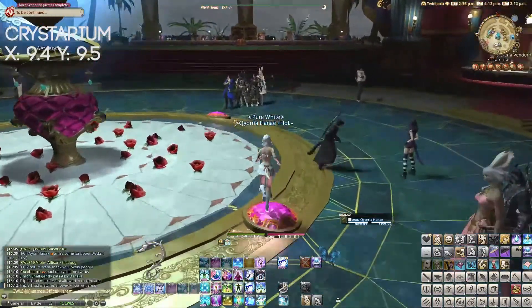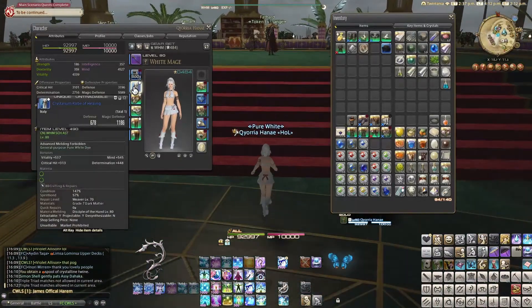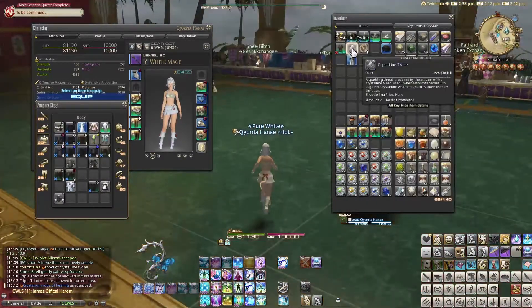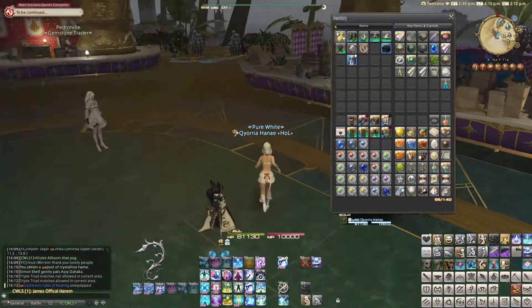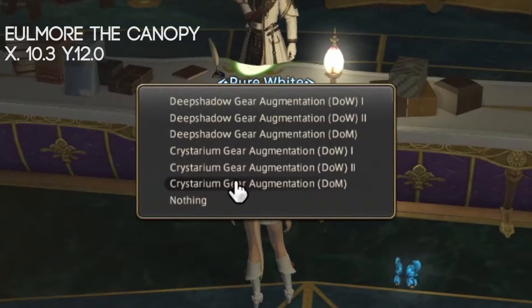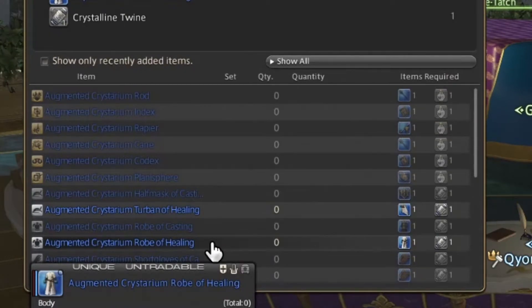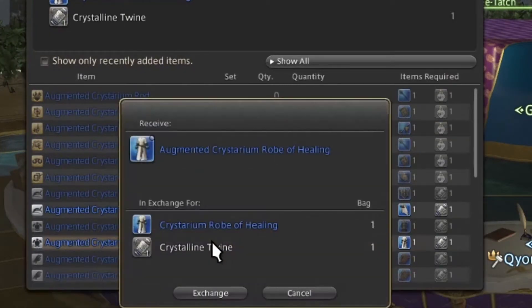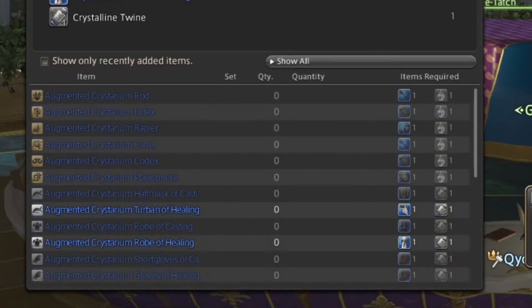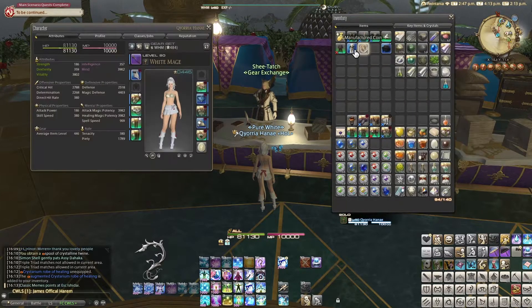Now that you have one piece of Crystarium gear and the required item, you go back to the exchange NPC, choose the right category for what you want to exchange, select it — for example, Augmented Crystarium Robe of Healing — hit Exchange, and you get your 500 item level piece.